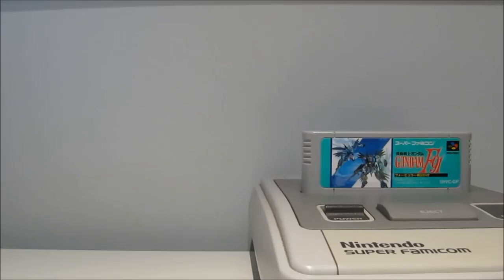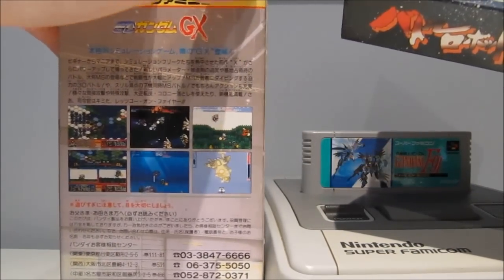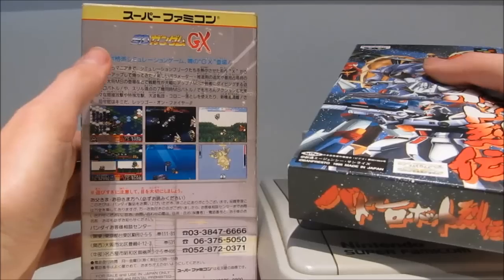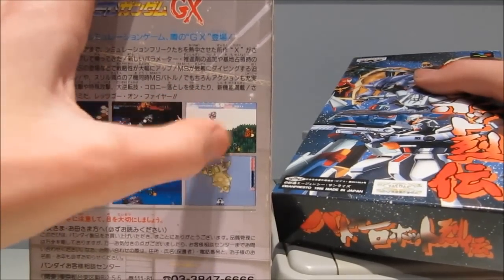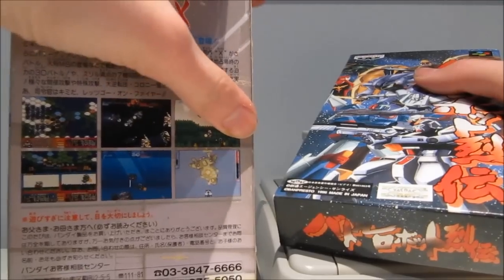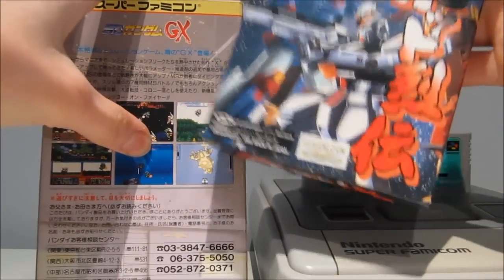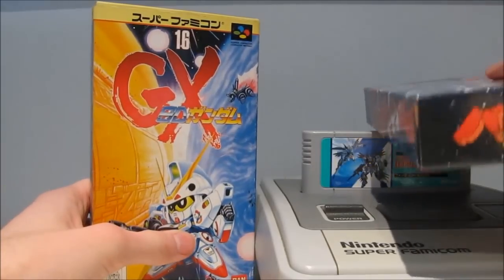Then we've got two more boxed games. We have SD Gundam GX Gashapon Wars, and this is actually a very cool thing — I absolutely wasn't expecting this kind of gameplay. When you look at it, it feels like SD Gundam or Super Robot Wars games where you maneuver around on a grid and click attack. But once you attack, it gives you a screen where you actually pilot the Gundam and try to shoot down the enemy mobile suits. I've always wanted a game like this — where in a strategy game you actually control the combat yourself. Really looking forward to playing this after I finish F91.